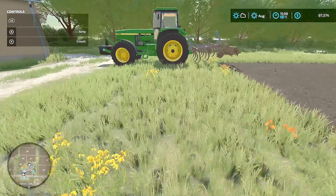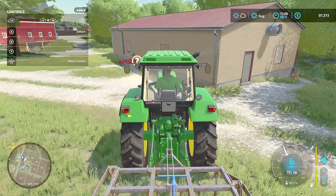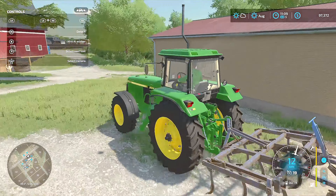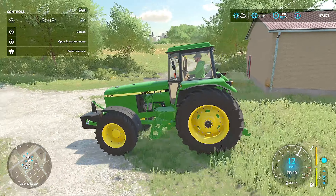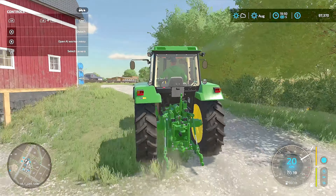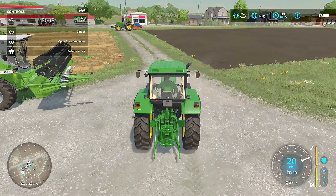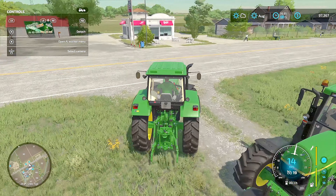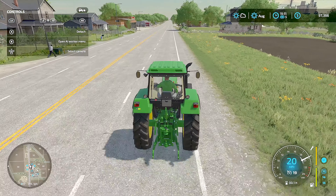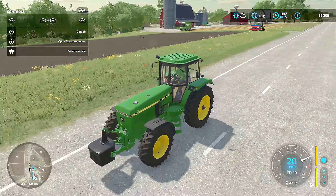All right, let's get our John Deere here. We're gonna take the cultivator off and park it right up here on this little hill. Detach. There we go. I'm gonna go get our fertilizer carrier and lime. Let's probably move that tractor up — it's just kind of blocking the driveway. This one has a max speed of 20.